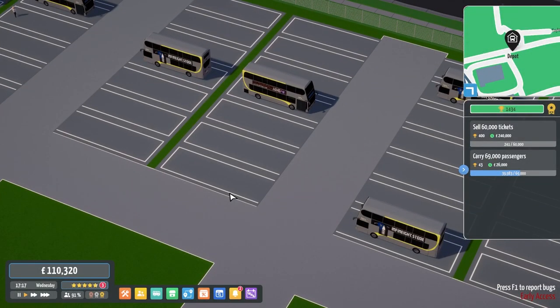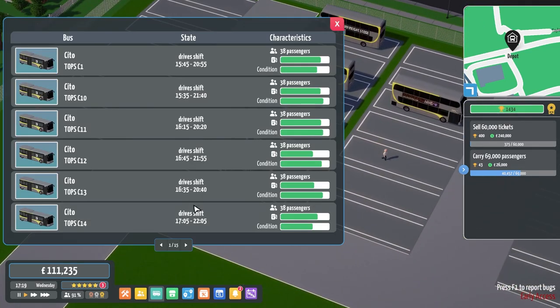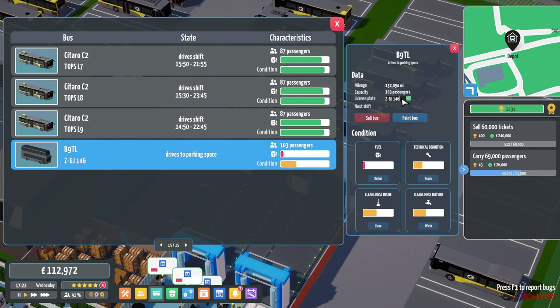Hello everyone, welcome back to an episode of City Bus Manager with me Topps. I've just gone through and made sure all our buses are correctly numbered because I was counting them all up and we didn't have them all correctly numbered. As you can see, we've just purchased a brand new bus as well, so that is 44, I believe.